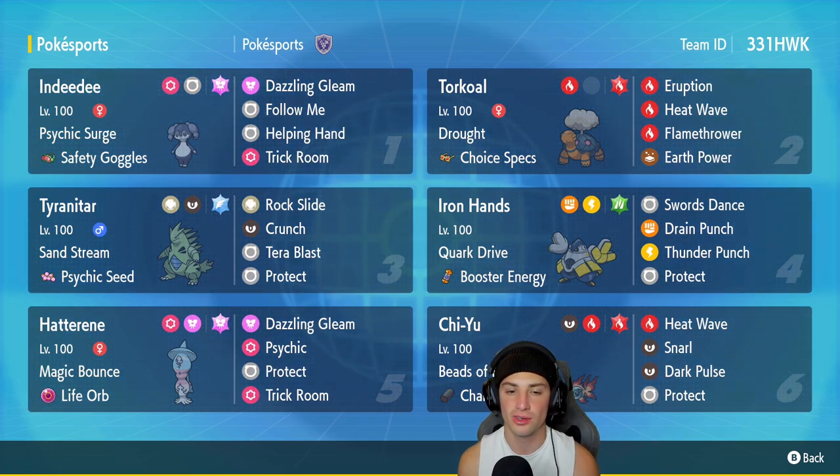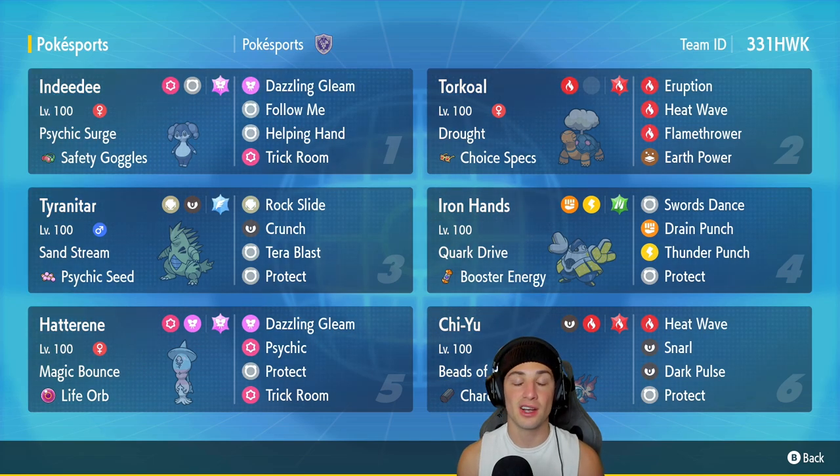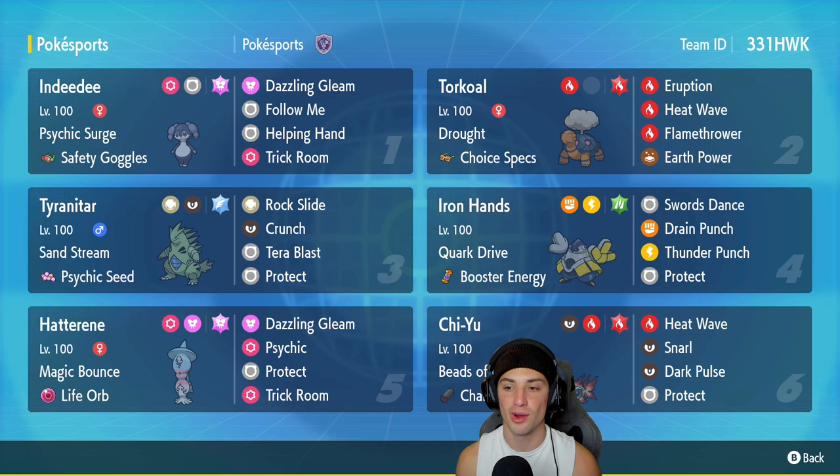We got Tyranitar in our third slot if we want a different Pokemon for weather control. Tyranitar is wonderful especially paired up with Indeedee. It has a Psychic Seed to boost its special defense, Sand Stream as its ability, Rock Slide and Crunch for two STAB moves, Tera Blast which changes into Flying, and then Protect for the final move.